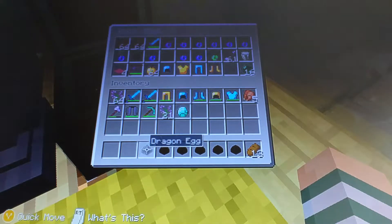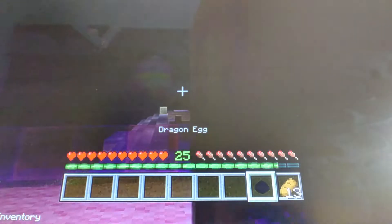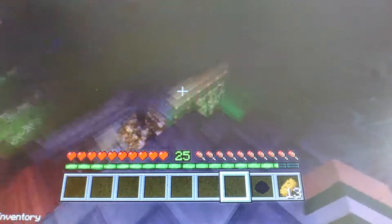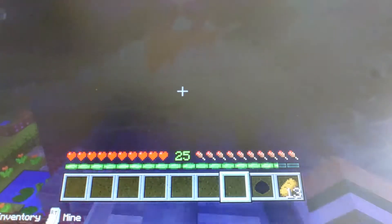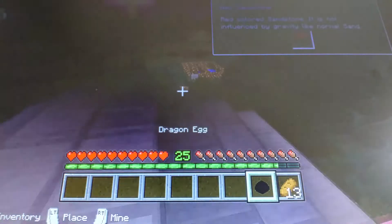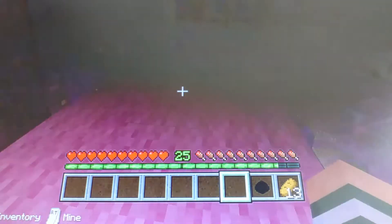So I thought about hatching one today. It's a little bit tricky. I've got a little fire around it — different things to try to hatch the egg. I am on mobs so the mobs spawn, so it can actually hatch quicker. My friend said that if you want to hatch a dragon egg, you have to keep your mobs on.